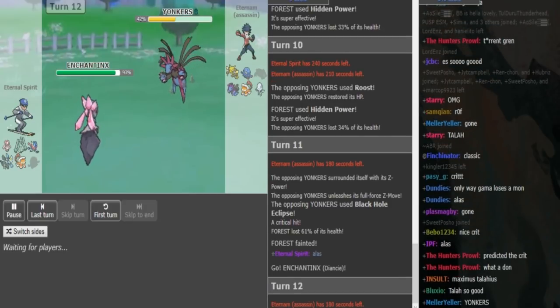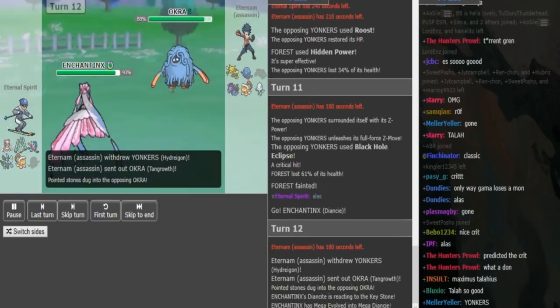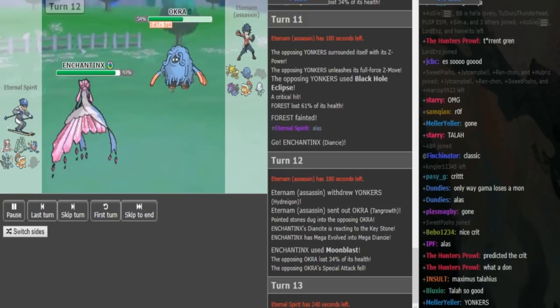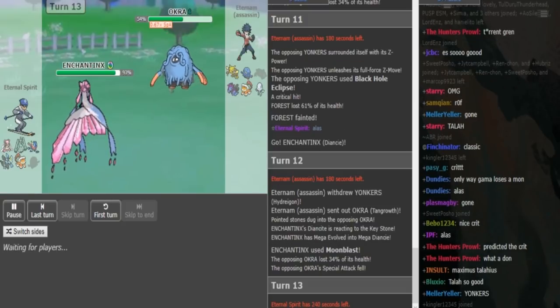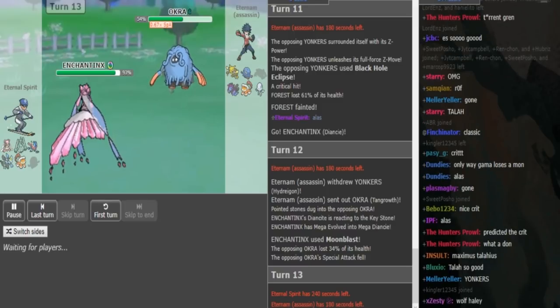Diancie can force out the Hydreigon here. Eternum can go into Tangrowth — Lando doesn't really want to take a Moonblast — so Tangrowth comes out and gets a Special Attack drop, which is really annoying because now Giga Drain doesn't do that much. I still wouldn't stay in here if I'm Eternal Spirit. You have to be careful about the Blacephalon in the back, which I think is Specs but not max Special Attack. It might actually be Specs Speed Boost, which can run through his team if he doesn't pay attention.